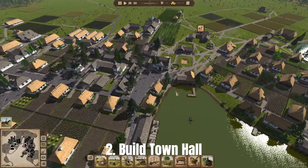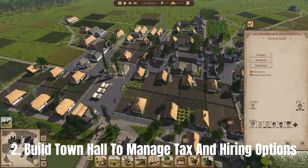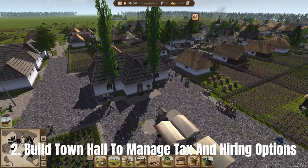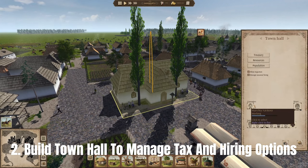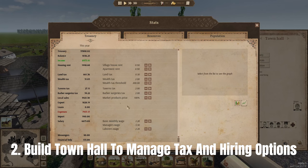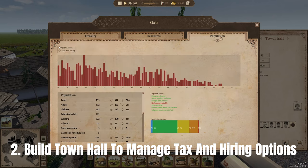Secondly, you want your town hall built relatively early, because once you have it you can do two special things: adjust your taxes and appoint a counsellor, which allows you to do seasonal hiring. This helps for buildings like fisheries where workers can't do anything while the rivers are frozen — you can unassign them over winter and use them as labourers in different parts of the town.